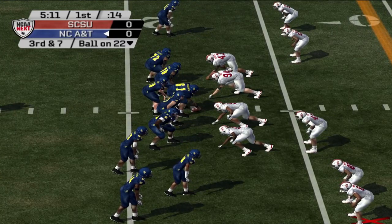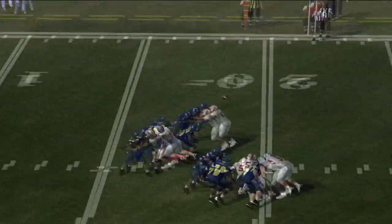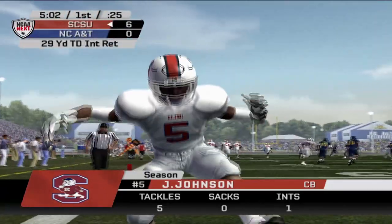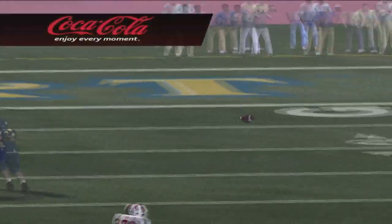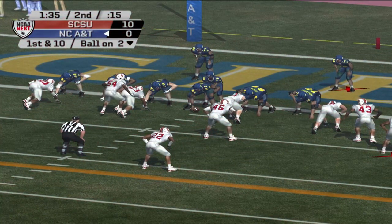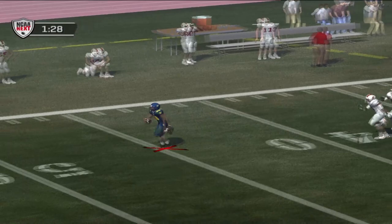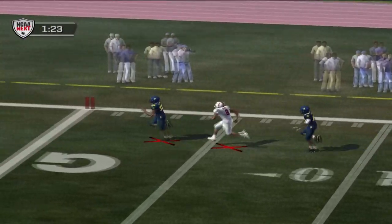You never know with rivalry games — that extra passion can produce some shocking results, just like Michigan-Michigan State. Early on, South Carolina State looks ready for the challenge going into a hostile environment, as a pass gets picked off and returned for a pick six, helping the Bulldogs build a 10 to nothing lead. But hang on — Devontae Carter rips off a 98-yard rushing touchdown, and that's exactly what North Carolina A&T needed to get right back into this game.